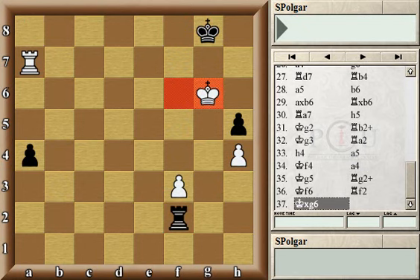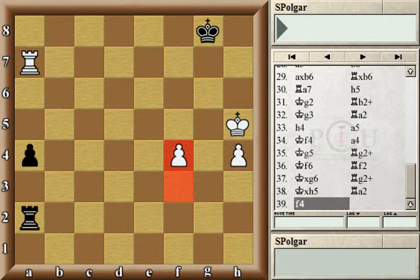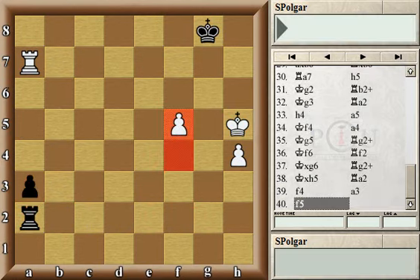Instead black gave another check, and after that it's only black who needs to worry about losing. The game continued: rook a2, f4, a3, and f5. It's true that in this type of rook endgame with f and h pawns, even without the a3 pawn for black, with correct and very accurate play the game often is still a draw. The interesting part is that sometimes desperately hanging on to that pawn on a3 can be the cause of the loss.